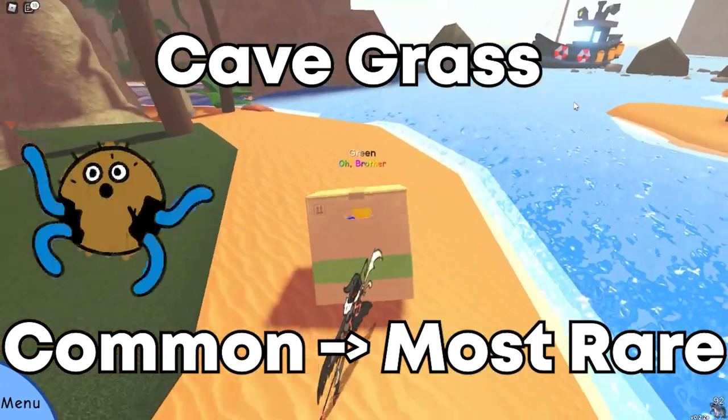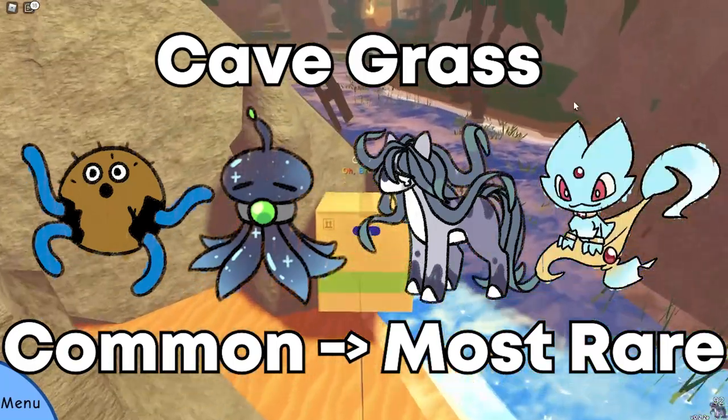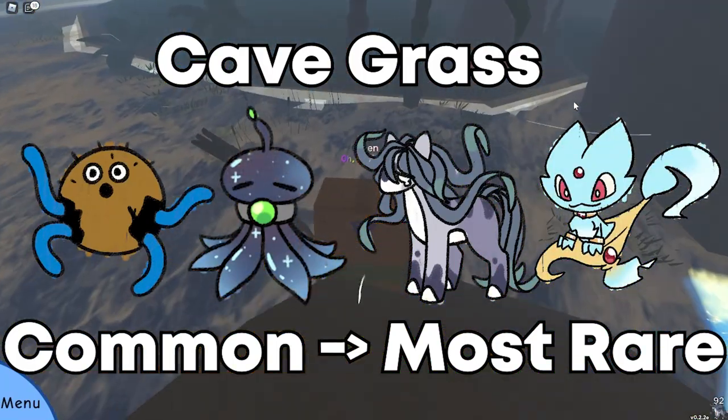Inside the cave you can get Coco Squid, Skelly, Kelpie, and Aprish. I'm butchering all these names. Make sure you're not in the water, because that will trigger the ocean encounter.